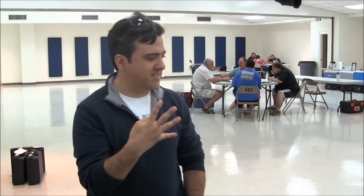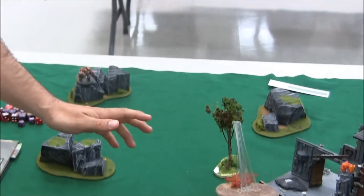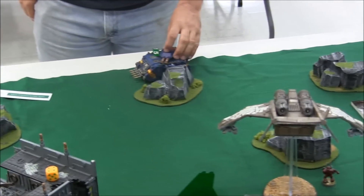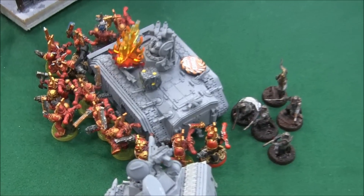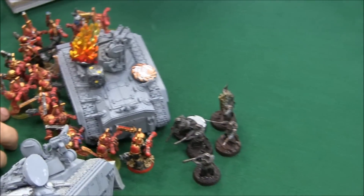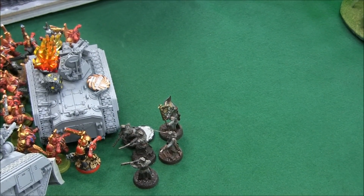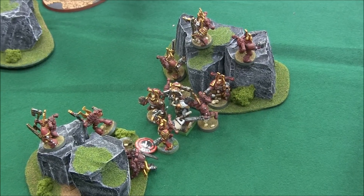Turn four for Chaos. Not much shooting. An Obliterator shot at a Vendetta and rolled a six to hit but missed on the wound. My Predator had been doing well most of the game and took another hull point off a Chimera, though that ultimately ended up being fruitless. All the Berserkers charged that Chimera — lots of glances and pens, and his Overwatch flamers killed a couple. The squad survived and moved out here — they're troops, so I need to get rid of them. The other Berserkers are hanging around the objective because if they charge over there they'll never get back in time.